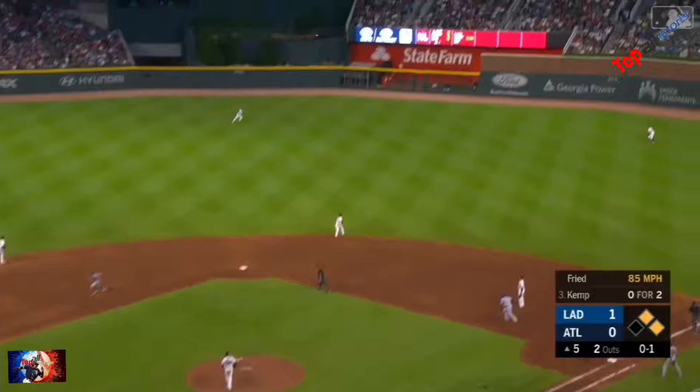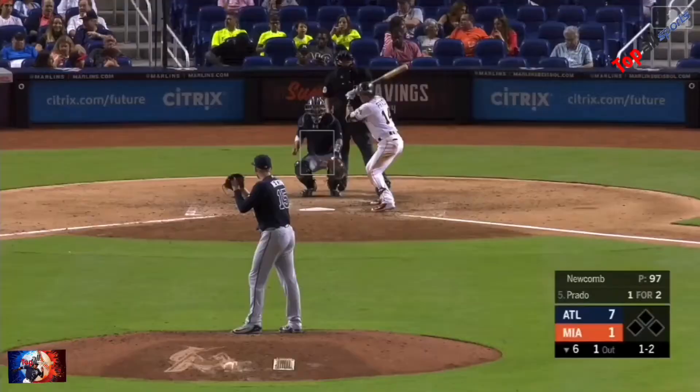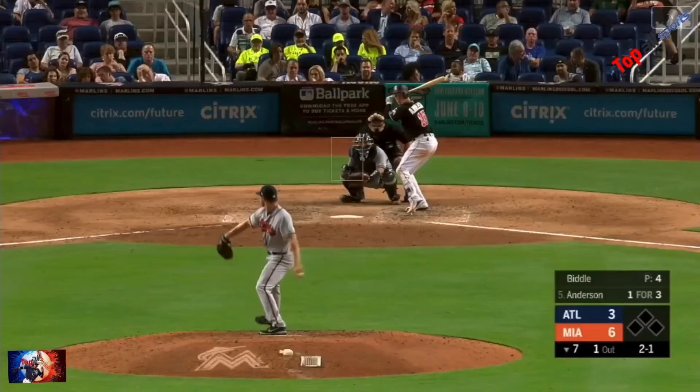The pitch is hammered toward right center field. Long run — Ender still going, he's got it. A two-run saving catch by Ender Inciarte. That ball was smoked. In the air, that one's well hit out toward the sculpture. That ball is going to be flagged down. Ender caught it, right up against the pink neon side.